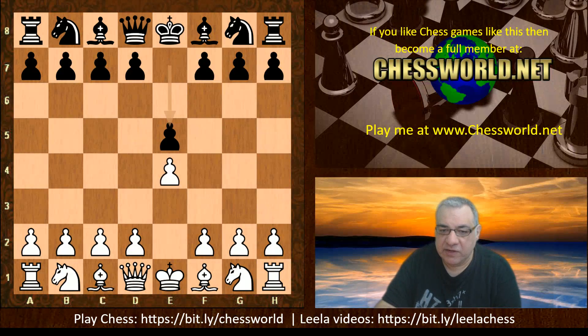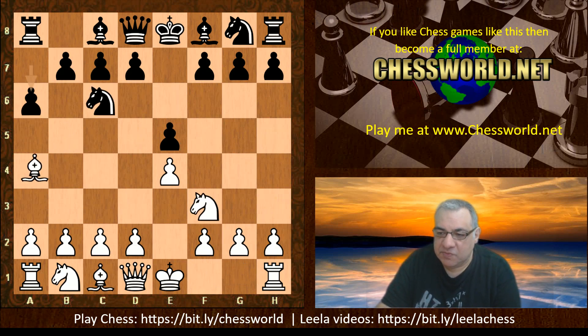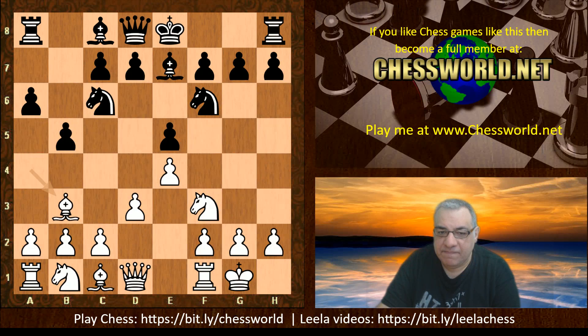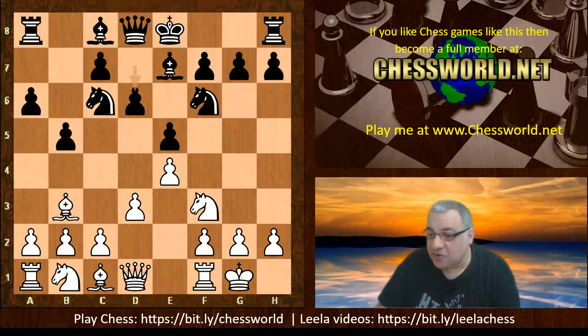It started off with the classic Ruy Lopez. Magnus playing white: Nf3, Nc6, Bishop b5, a6, Bishop a4, Knight f6, white castles, Bishop e7, d3, b5, Bishop b3, d6. And now Bishop d2 — this is very interesting. Usually Magnus has played a4 in various high-level games against Wesley So, Sergey Karjakin, and Topalov. a4 has been the choice before.